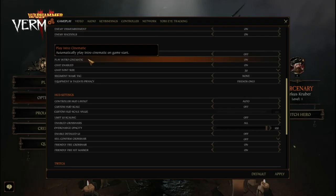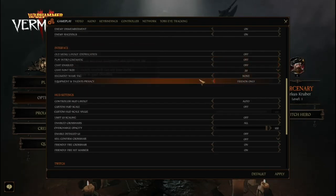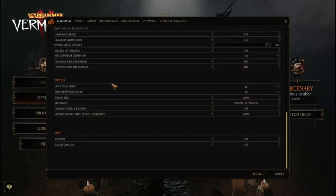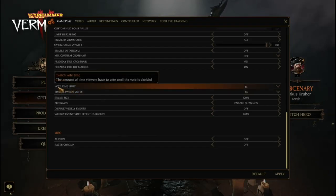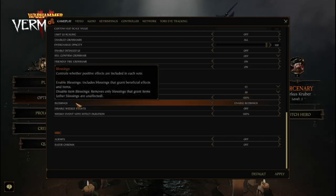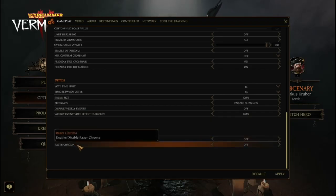Chat can be enabled or disabled. There's a regiment name tag if you want to rep your Steam group. Equipment and talents privacy settings are available. HUD settings too. And there's Twitch integration — if you're streaming, your viewers can vote on what happens next: time between votes, spawn size, control numbers, blessings. Some real crazy stuff you can do with Twitch. You can also disable weekly events. Alien FX and Razer Chroma lighting support are present but I won't mess with those.